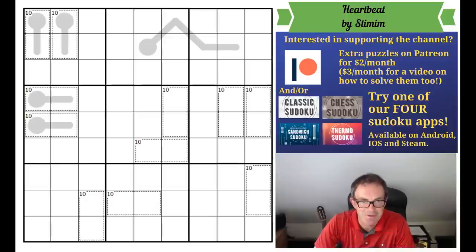Hello and welcome to Monday's edition of Cracking the Cryptic. On screen we have a puzzle that has been requested numerous times in the last few days, and by two world-class setters no less. The puzzle is by Stimim, who has appeared on the channel before. It's been published on Logic Masters Germany, and it has a 100% approval rating with 5 out of 5 stars for difficulty — which basically means it's going to be monstrously hard.